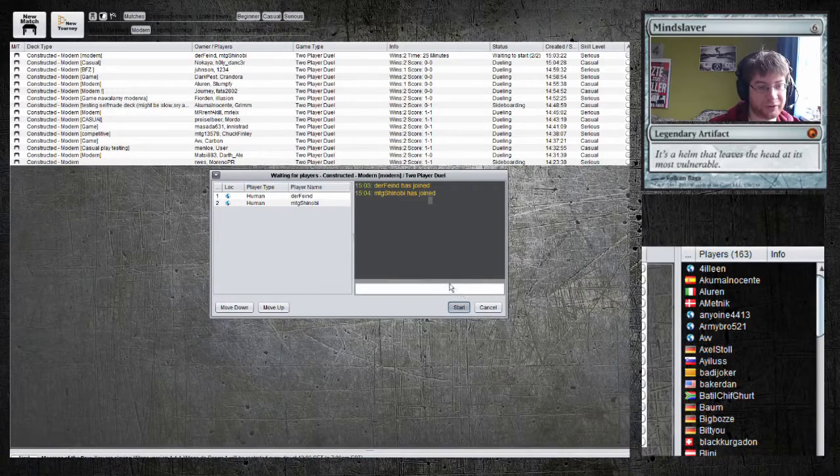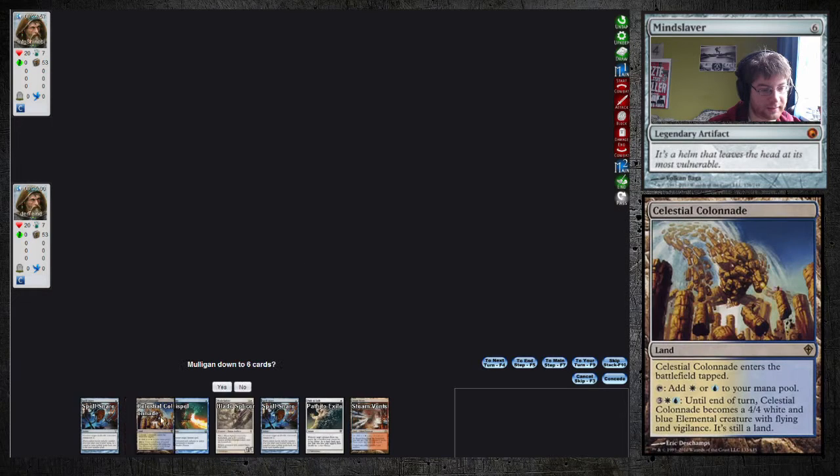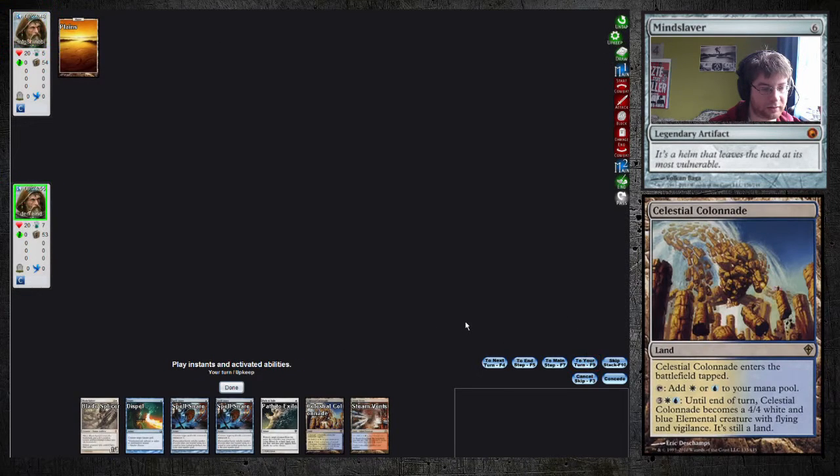Empty Shinobi. This seems like a good hand. We have all the turn 1 interactions and the non-tapped lands. Depending what he plays, we're gonna either play Colonnade or we're gonna shock ourselves.